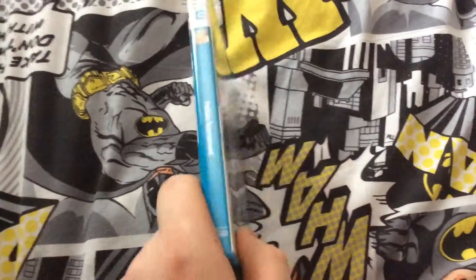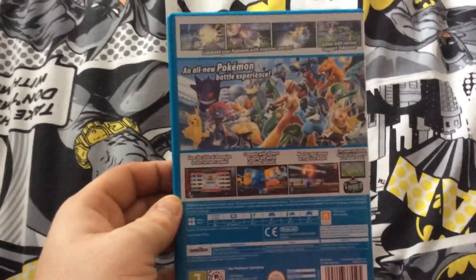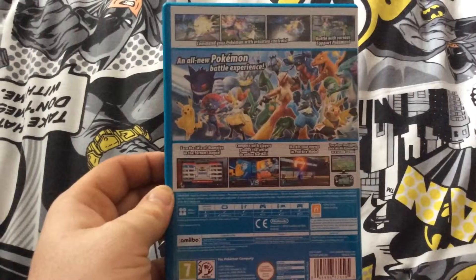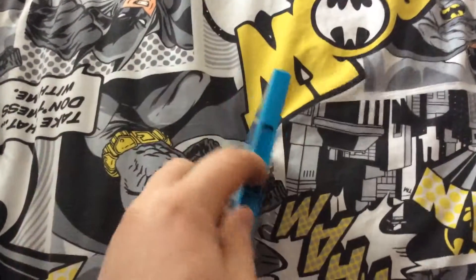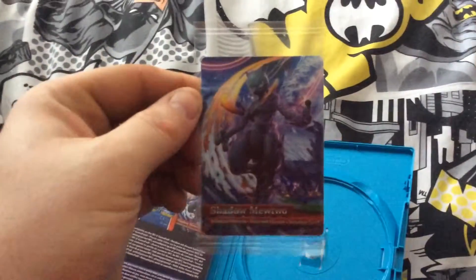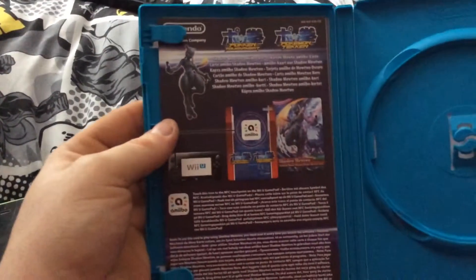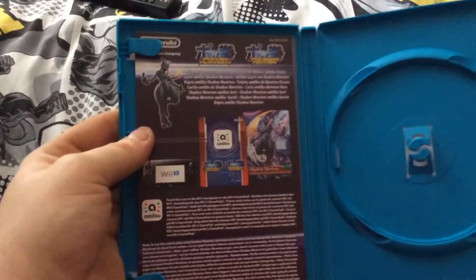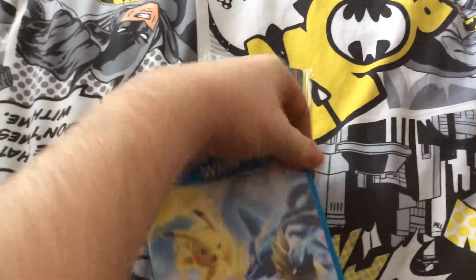Here's the side of the case — like I always try and review — and you've got the back of the case, it's really nice. Here is the amiibo card, very nice chip there, and the instructions on how to use it.